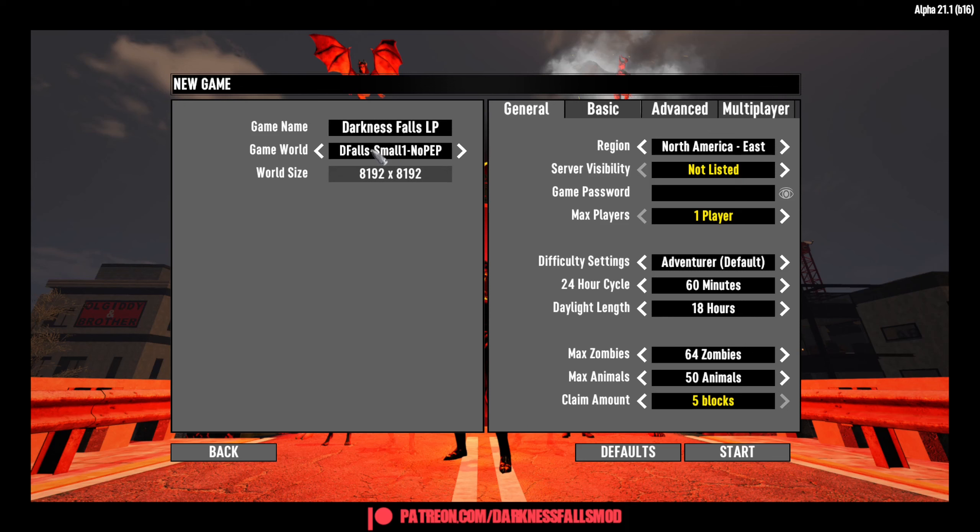My understanding is that because this is pre-generated specifically by and for Darkness Falls, it does have the specific POIs needed for the story, but nothing beyond that other than vanilla POIs. I'm doing Adventure difficulty because in Darkness Falls they re-enabled the game stage bonus for difficulty — the higher your difficulty, the faster your game stage goes up, which means you'll run into demons, and the demons kill the game for me. I want to prevent that as long as possible. The demons I mean specifically are the ones that appear in POIs as sleepers; it makes clearing POIs for quests unfun.